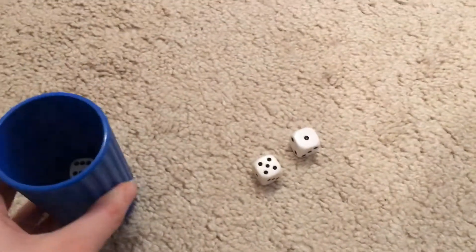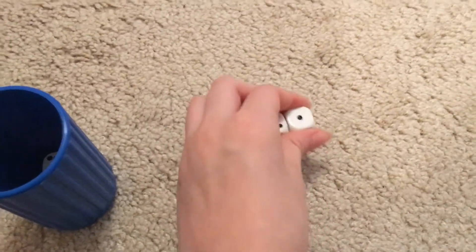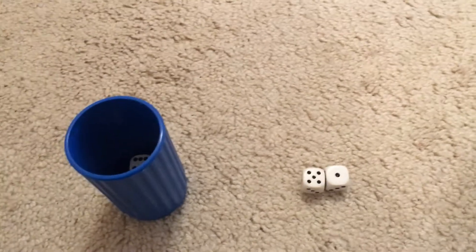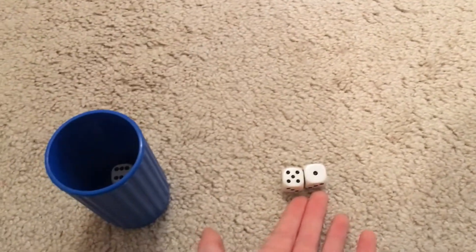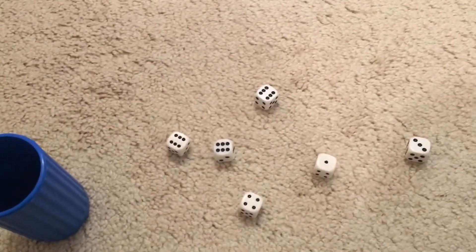However, you cannot write down your score until you have crossed at least the thousand-point marker. To reach a thousand points, you can keep just taking ones and fives, and once you max out all your dice you can roll all the dice again — meaning you can put the dice back in and roll again.